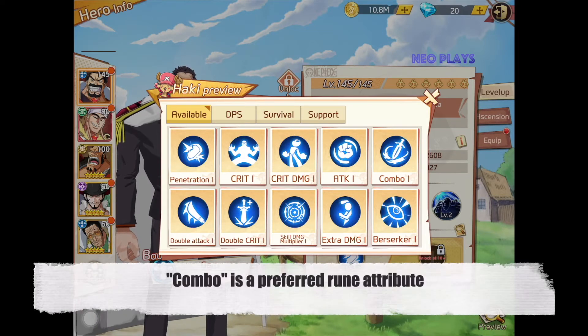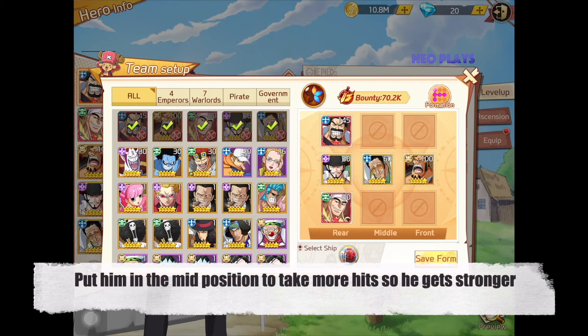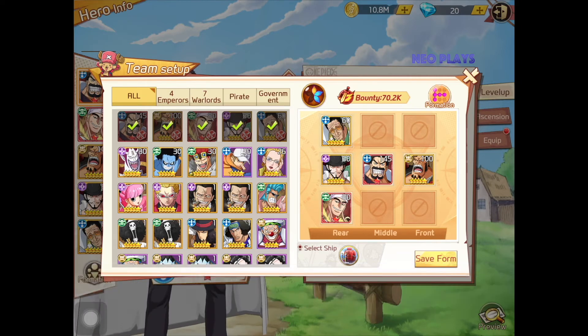As for room attribute, I recommend combo attribute, and other attack enhance attributes should be just fine. In terms of formation, I highly recommend that you put Garp in the middle because that is a high-risk spot since most attackers in this game will attack the mid position. Remember, the more hits Garp receives, the more powerful Garp can get.